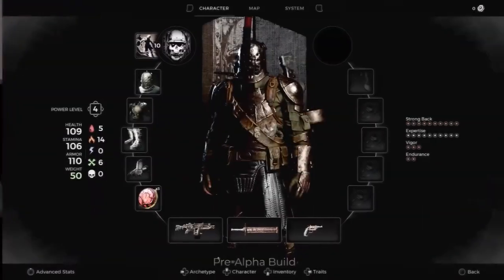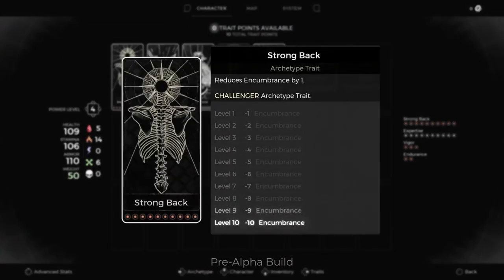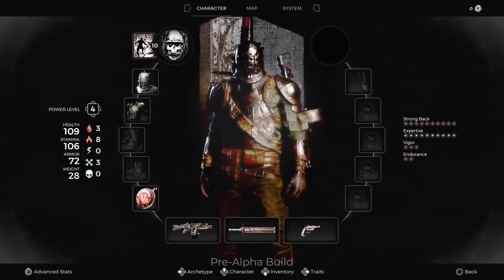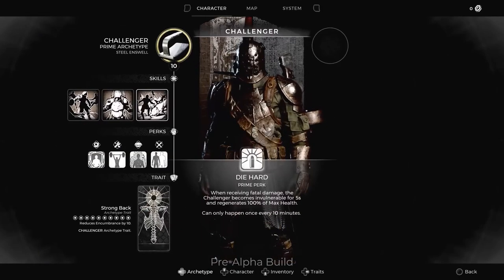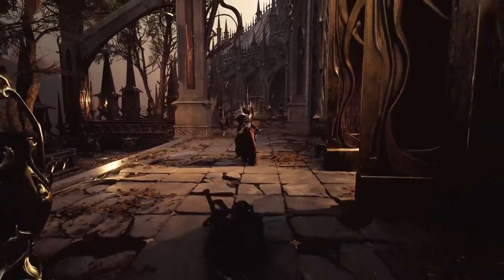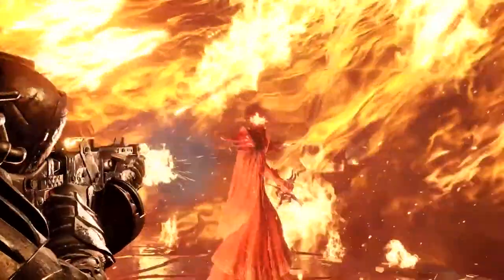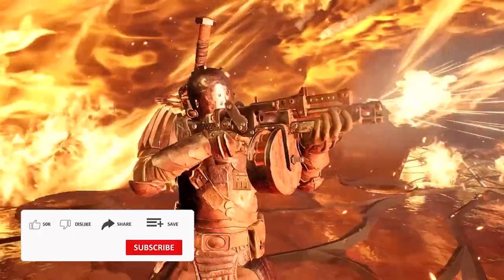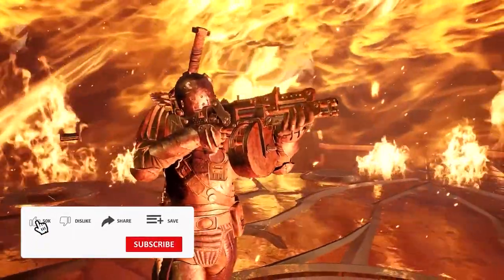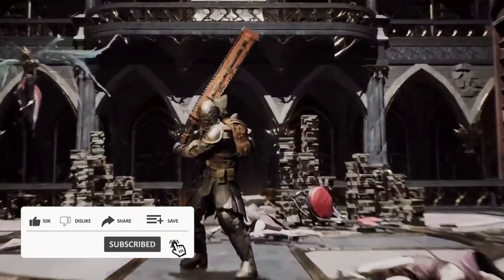Rounding out their kit is the archetype trait, Strongback. It reduces armor encumbrance, allowing players to wear heavier armor without the weight penalty — an amazing unlock that can mesh well in any build where you want toughness and agility. Players who enjoy being in the thick of battle while overpowering any foe that steps in their path will love the Challenger. If death is the question, Challenger is the answer.